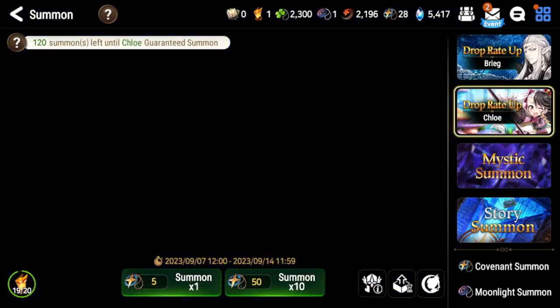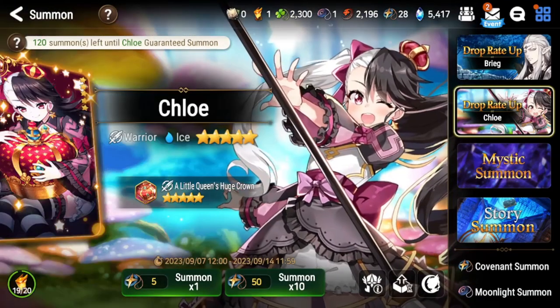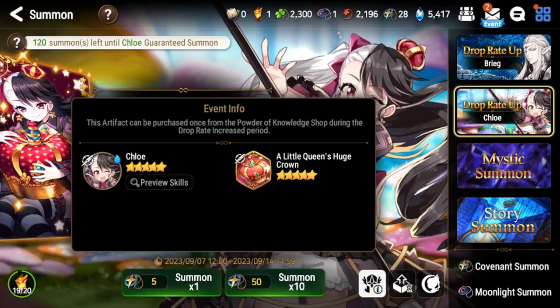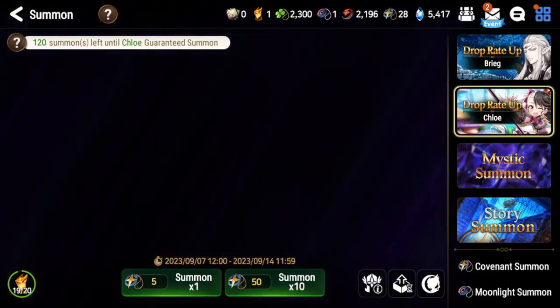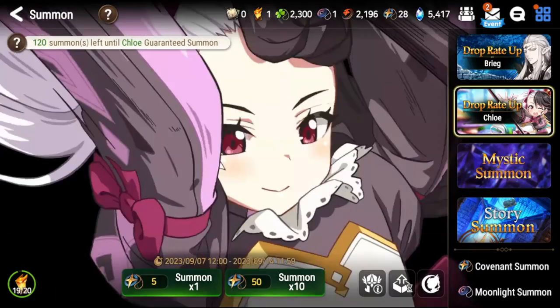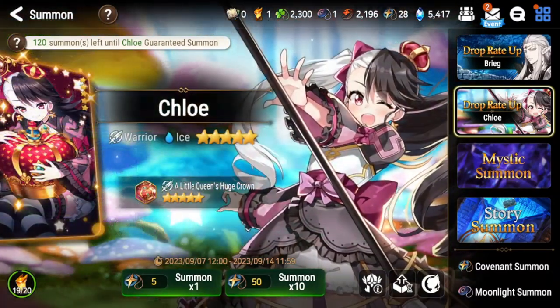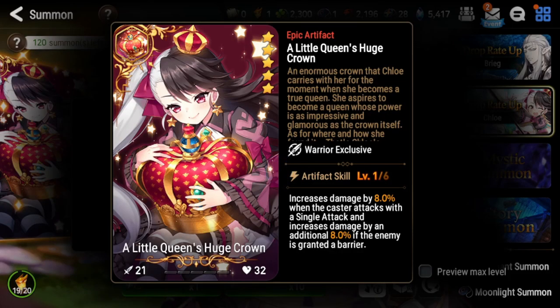Her imprints are very good for Maid Chloe though, since they give effect resistance. If you use Maid Chloe a lot in RTA and want her high effect resist, you might want to pull for dupes for that. But keep in mind we have limited Lilius coming out, so be careful. You'll want at least one pity saved by the end of the month for when she drops — we don't have a definitive date yet but it should be within a few weeks or months.